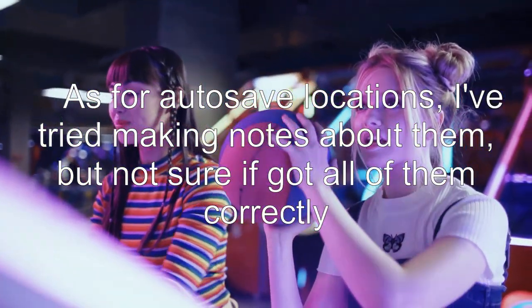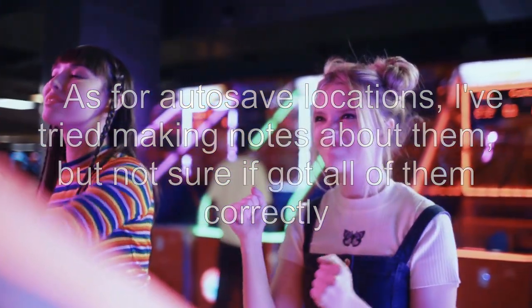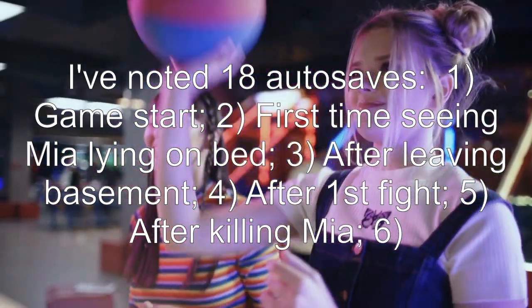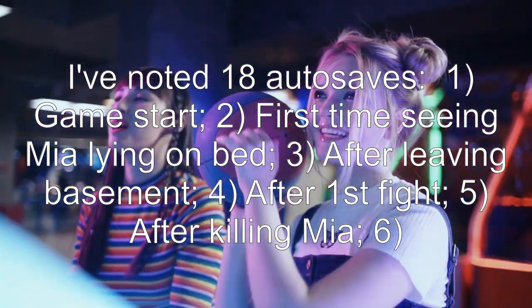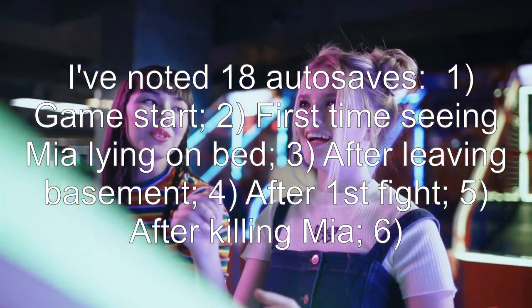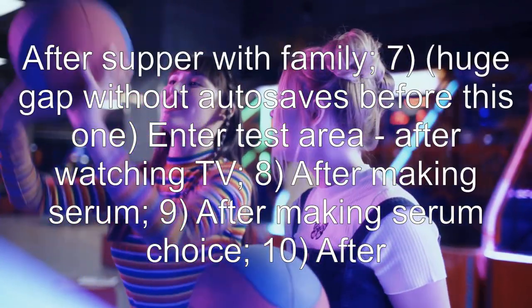As for autosave locations, I've tried making notes about them, but I'm not sure if I got all of them correctly. I've noted 18 autosaves: 1 — game start. 2 — first time seeing Mia lying on the bed. 3 — after leaving the basement. 4 — after first fight. 5 — after killing Mia. 6 — after supper with the family.